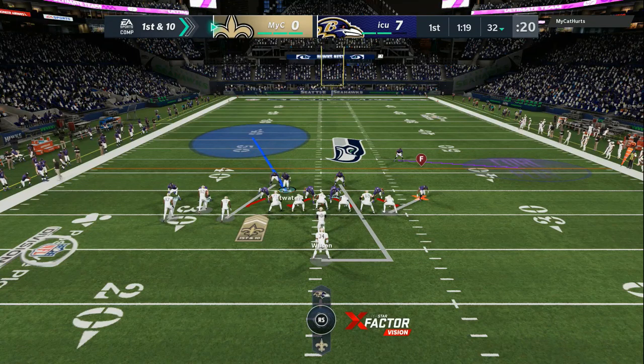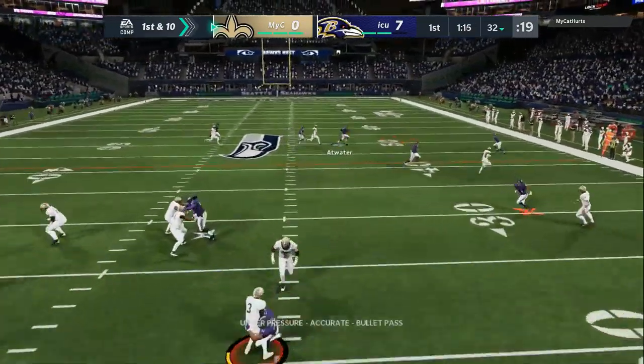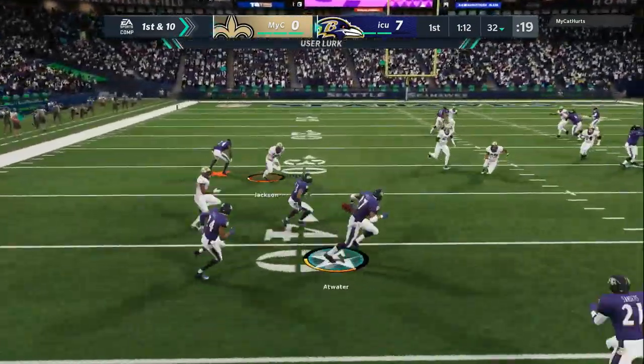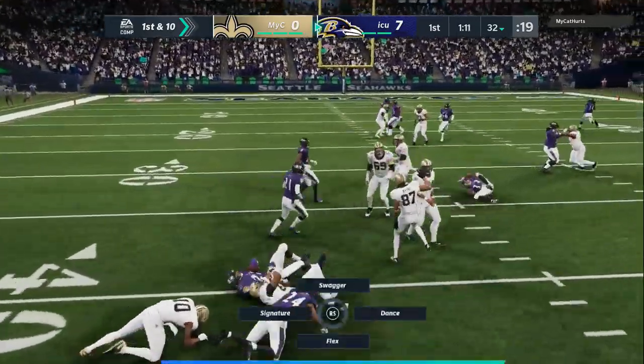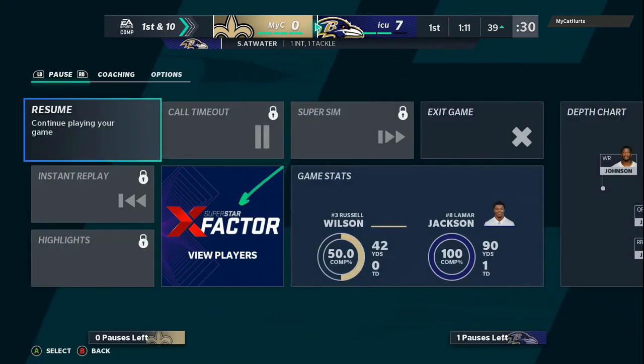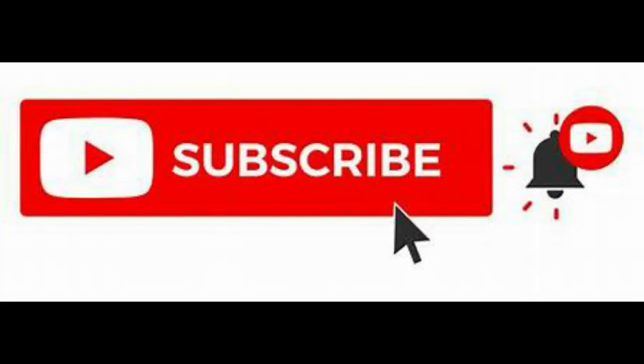You can get extra pressure by bringing your user even closer into the box, as you just saw on that play. That is going to help with contains, the A gaps, and the B gaps. That is going to make your opponent scramble out prematurely, helping you get more sacks, more interceptions, and overall better defense so you win more games.